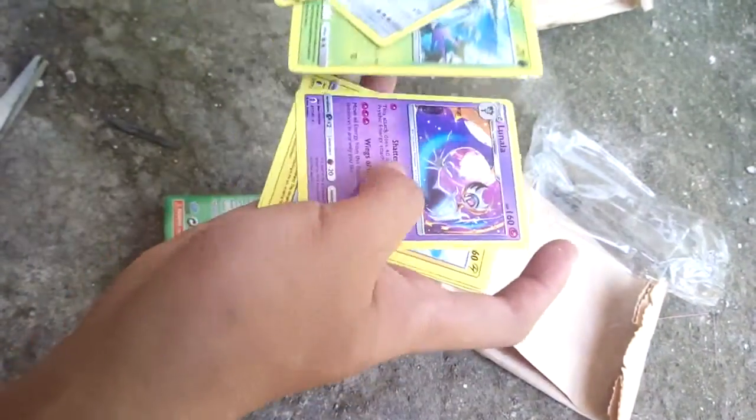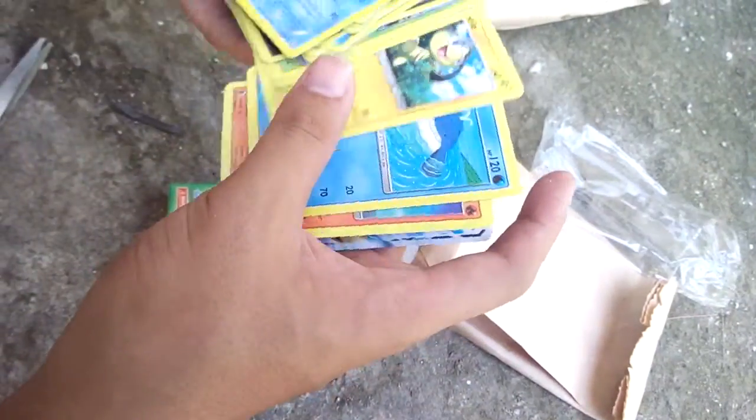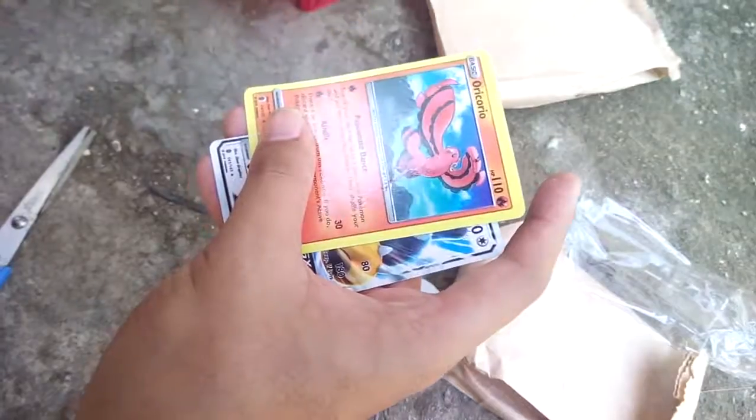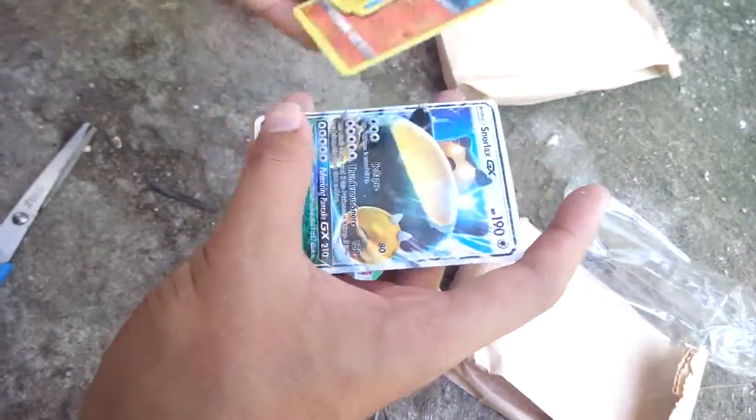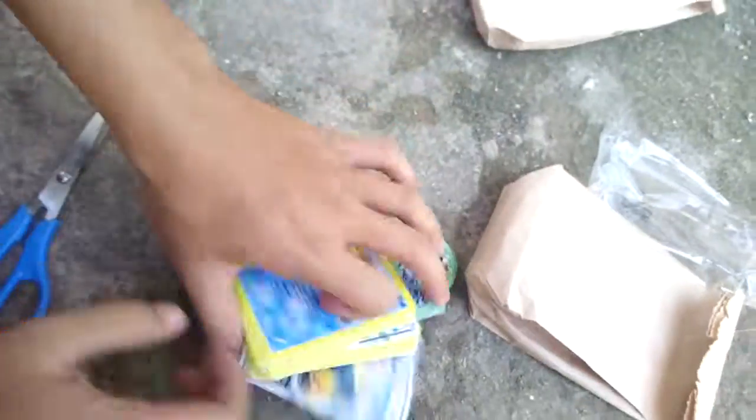A Lunala! Good, I like this Lunala. So here Leptile, ULMR, Oricordio, and the Snorlax GX. Proceed to another box.